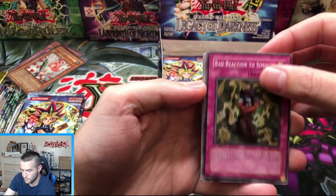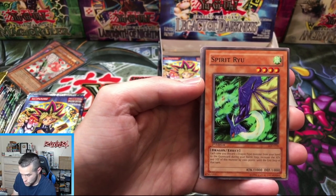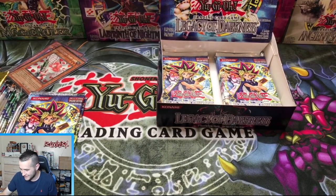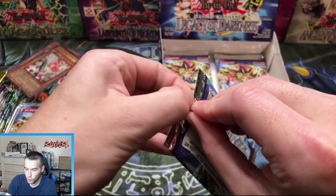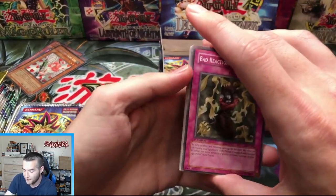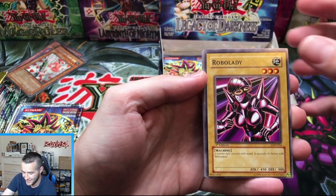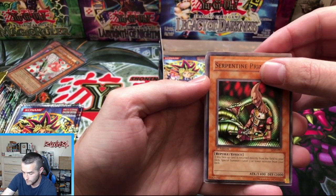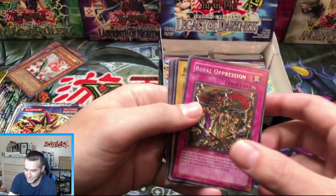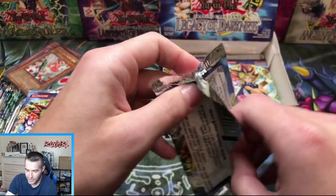Bad Reaction to Samochi, Robo Lady, D-Holes, Serpentine Princess, Spirit Ryu — will this be the Yada? A second Coin Toss — another rare. Two out of eight chance for Ultra Rare, and a potential one out of eight chance for a Secret Rare — that would make three out of eight overall, a 37.5% chance to pull something. Not bad for Vintage Yu-Gi-Oh. The ratios right now are crazy, especially if we have a Secret and two Ultras.